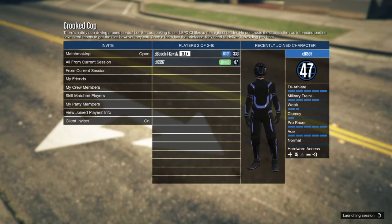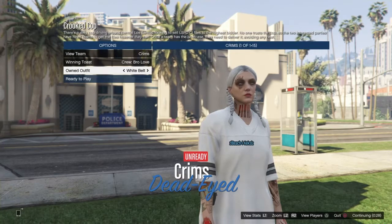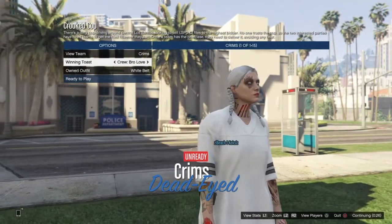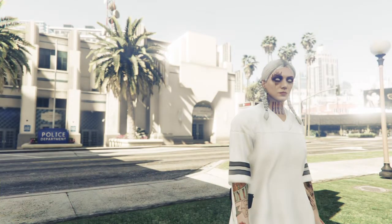Once you get someone in, click Play — make sure it's on Player Owned — and start it up. Once it starts, if your outfit is in slot 20 go left. As you can see, I got the belt. Once you have the belt merged onto the outfit, that's basically the merge. Ready up and start the job.